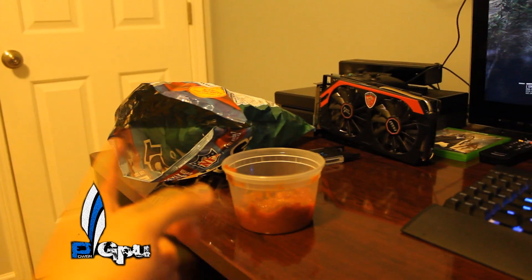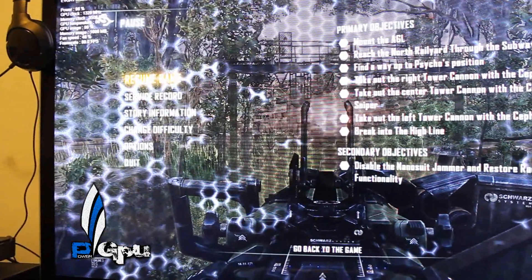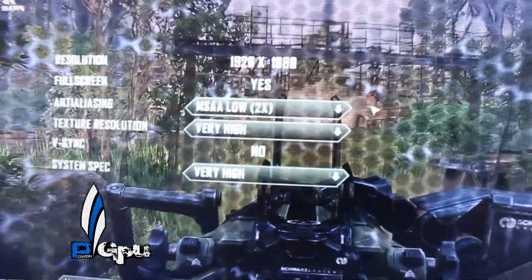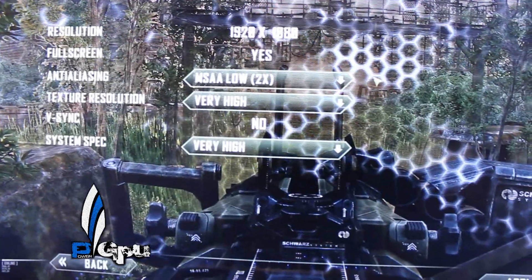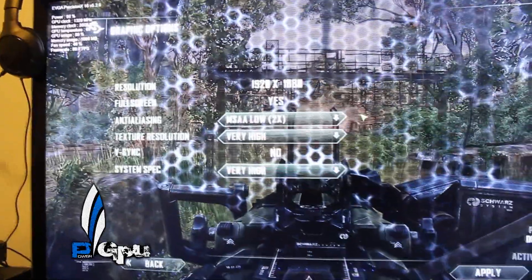Alright, I'm back, still eating my chips and salsa. Now we're on Crysis 3 — I've been running it for about 10 minutes. Let me go over the settings: 1920x1080, Very High, 2xAA, very high textures, system specs all the way high. It's 1920x1080 which is low, but check this out.